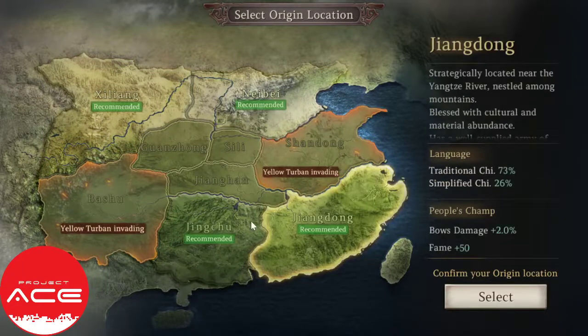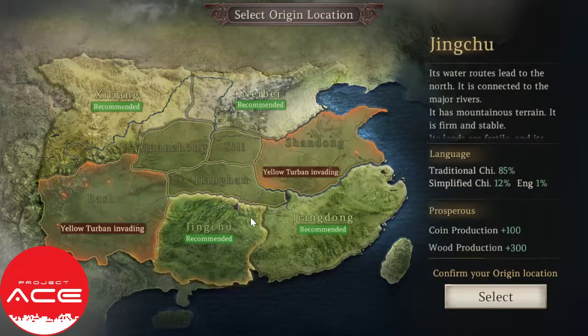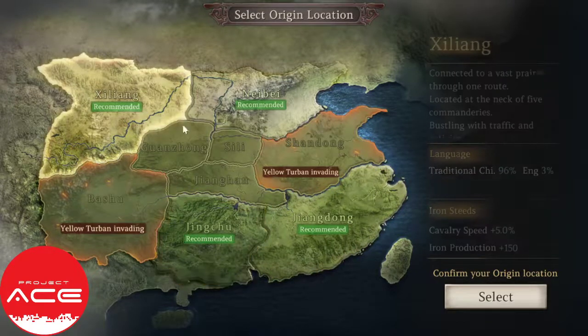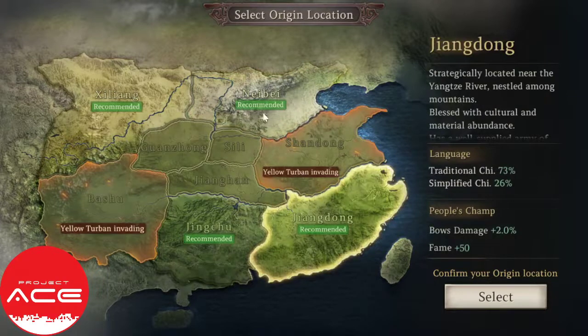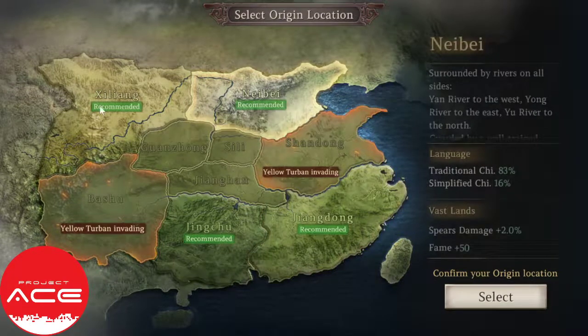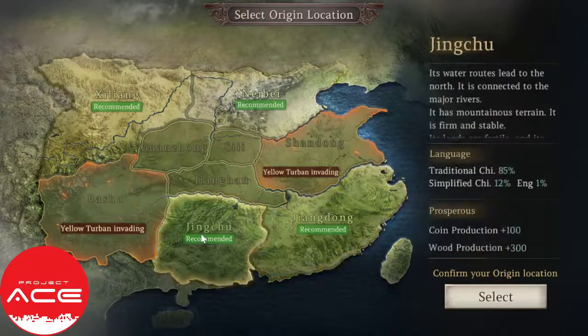Most likely if you want to play smart, I would suggest Jingchu. But it depends — if you have friends on a certain location, move to that area. As a single player, Jingchu is the right choice since it gives you both coin production and wood production at the same time. All of them are good and give specific bonus damage for certain classes, but for me it's safe to choose Jingchu. So I will choose Jingchu.